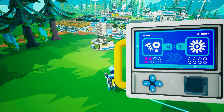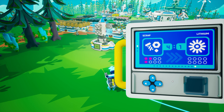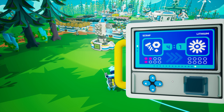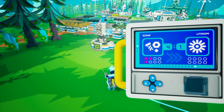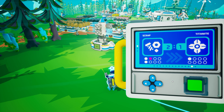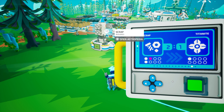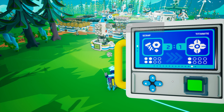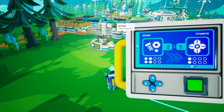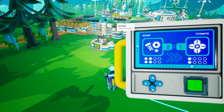For example, if I attach 3 scrap to the trade platform and select lithium as my desired resource, all 3 dots are magenta, indicating that I need to attach at least 1 more scrap. If I move 1 resource to the left and select titanite, 2 dots are now white and 1 is magenta, meaning I have 1 too many scrap to receive 1 titanite. If I attach 1 more scrap, the magenta dot becomes white and the dots under the resource icon indicate that I will receive 2 titanite.